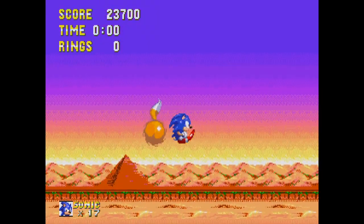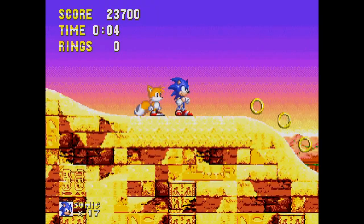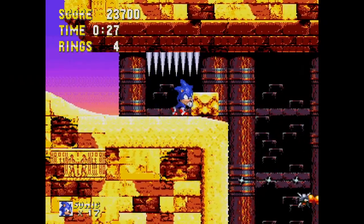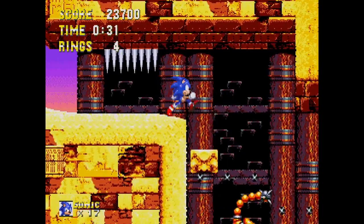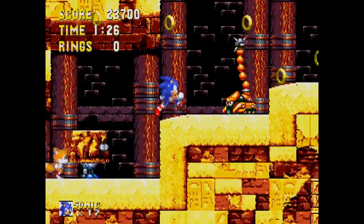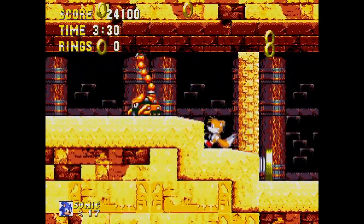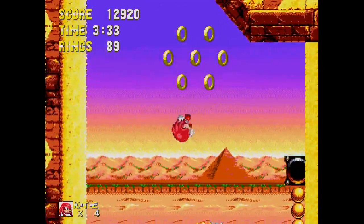Sandopolis Zone — like Marble Garden, Act 1 has a ton of paths. There are few guarantees in life, but getting hit by these scorpion enemies is one of them. These things are nearly impossible to get around without losing rings — they just have so much range with their tail.